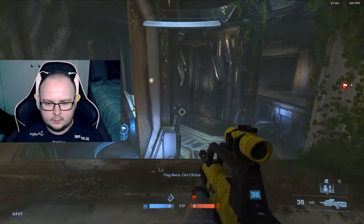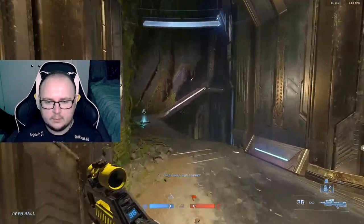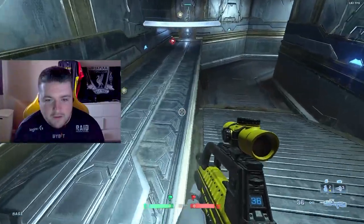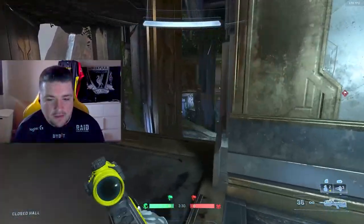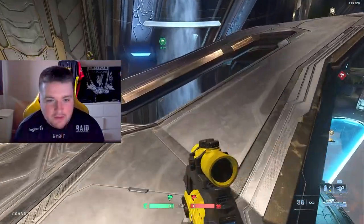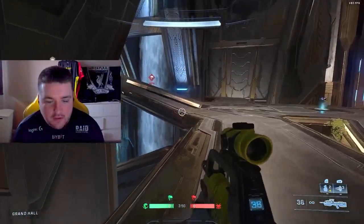Looking around the whole map, we're just doing slides naturally — there are so many different slides you can do off every single tiny object. The slide boost is definitely something maximized on this map, not just for flag running but in general movement. A lot of top players will be hitting slides where normal players would just sprint. You can slide boost to cover ground much faster across the map.